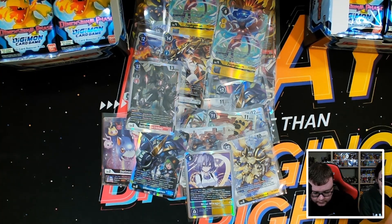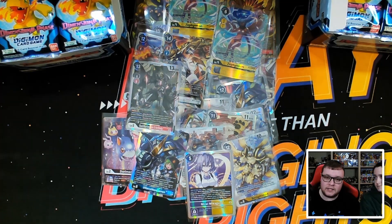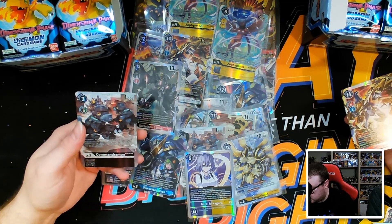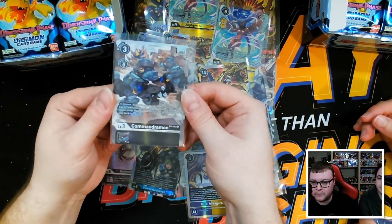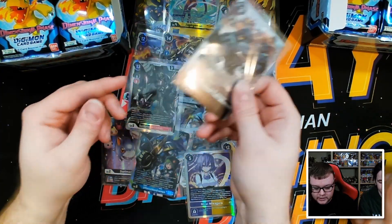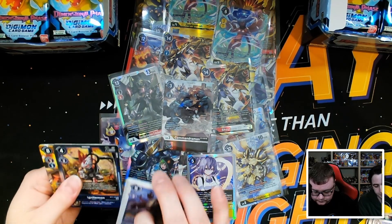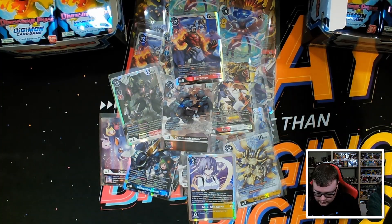There are a lot of really nice alternates in this set — a handful of stuff I haven't even seen yet because I missed it in the spoilers when the set was releasing in Japan. There's a Commandramon campaign rare and the Shoutmon Cross Seven. I like the texturing pattern they did with Commandramon — you can see the little squares on the path. The texturing on the campaign rares and alternates in this set is really really nice.